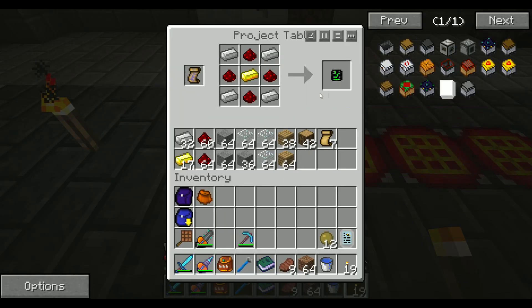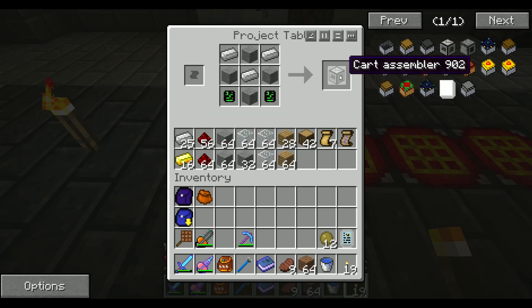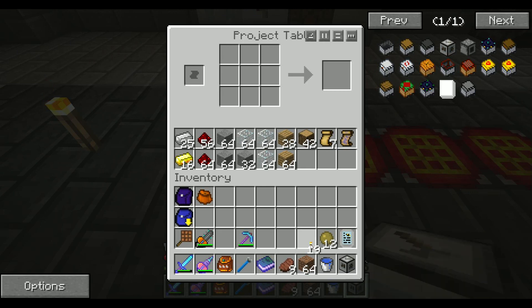So I went and made myself a plan here, and I'm going to get myself two of these. Place them like right there — stone like that, and then some iron. Now we got ourselves a cart assembler.